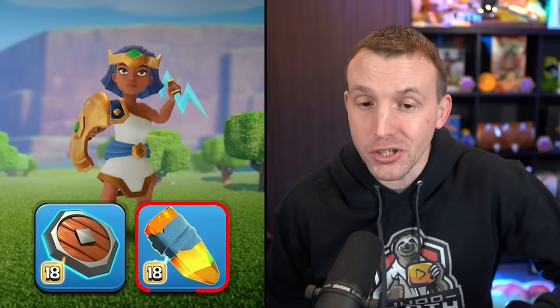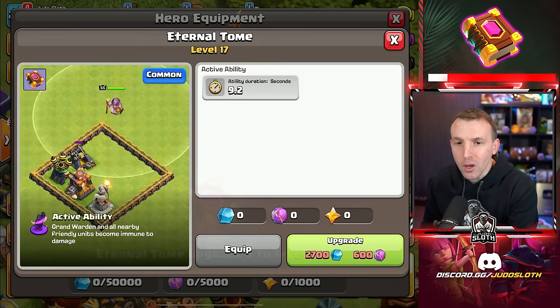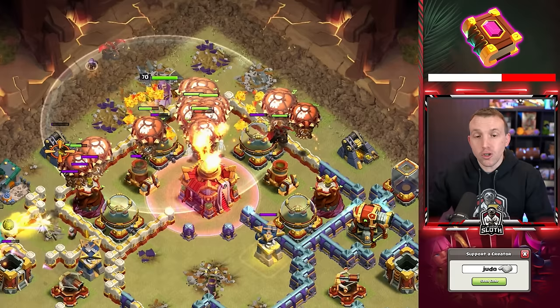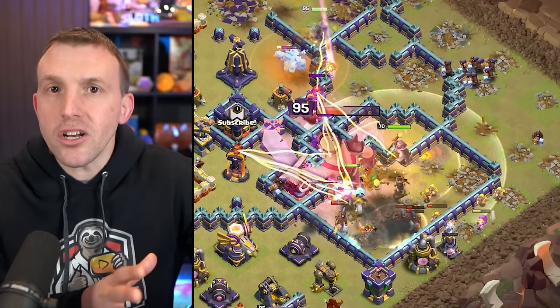There's no debating that right now the best equipment for your Royal Champion is the Seeking Shield and Royal Gem. What about the Grand Warden? We talked about level jumps earlier — the Eternal Tome basically goes 0.1 seconds every couple of levels, but then at maximum level, you get 0.3 of a second. So if anything, this is the piece of common equipment to get to max level for the Warden — plus it is simply the best. You should always use the Eternal Tome, turning your troops immune, to help get through the Town Hall and dangerous areas of the base where your troops would normally go down incredibly fast.